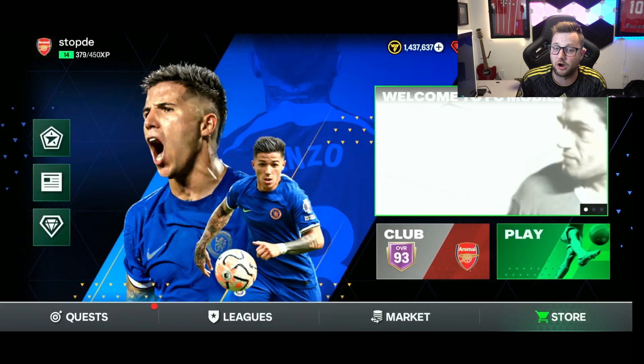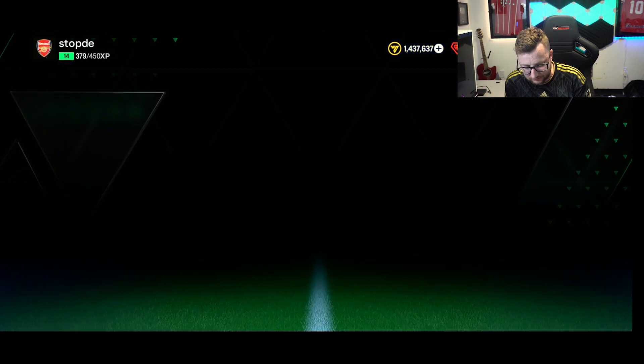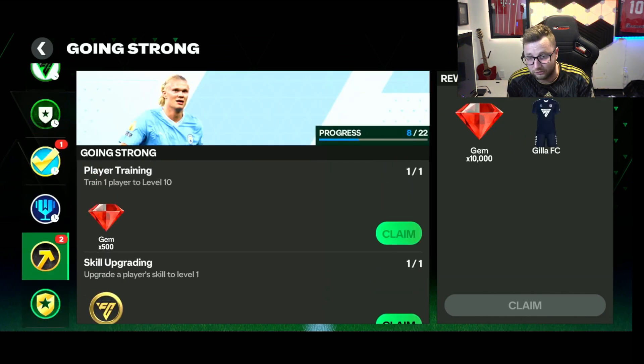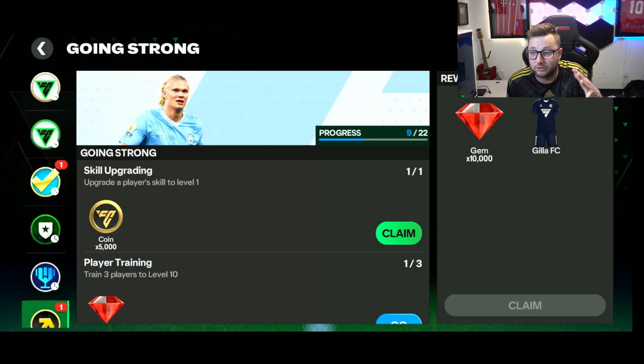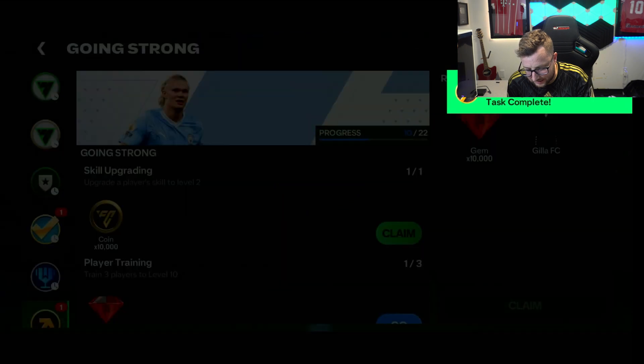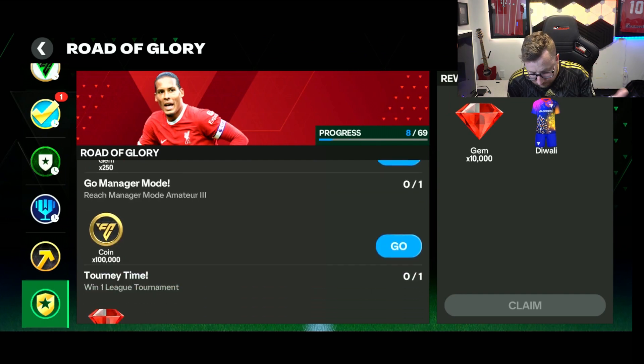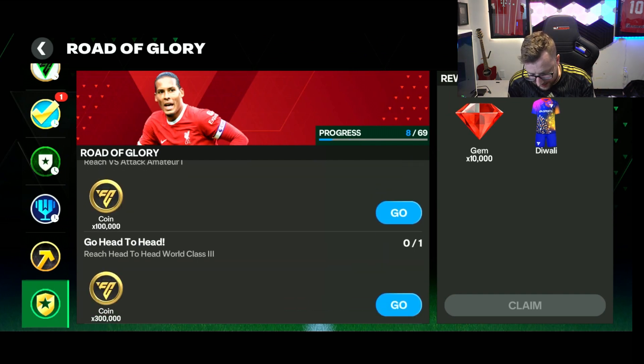Honestly, one of the best ways to make coins in FC Mobile now is just grinding through and doing the quests. The ones at the bottom are really important — building up your squad, training players — those are going to get you gems. You can use those gems to open up packs in the store, and then you'll get different coins as well. A big one that helps you get coins: winning manager mode, winning VS Attack, winning head-to-head is 100,000 coins. Reaching World Class 3 is 300,000 coins. So as you level up, you're getting hundreds of thousands of coins from there.